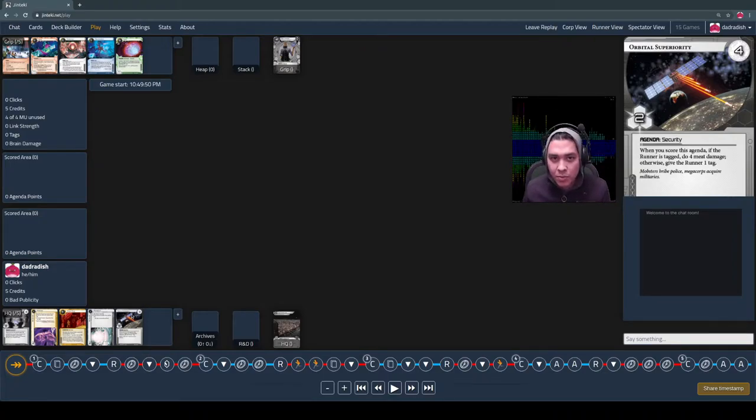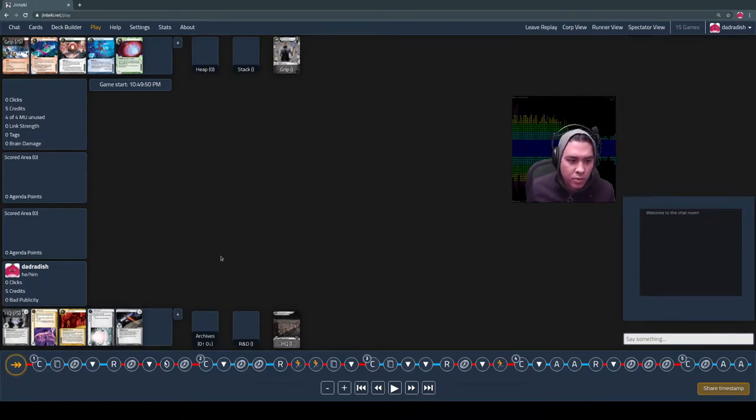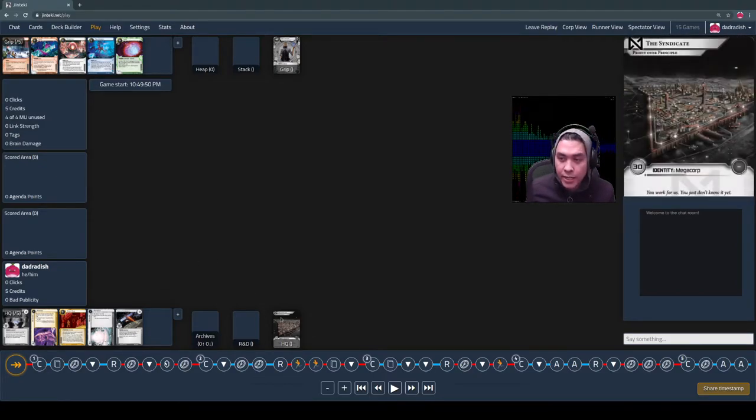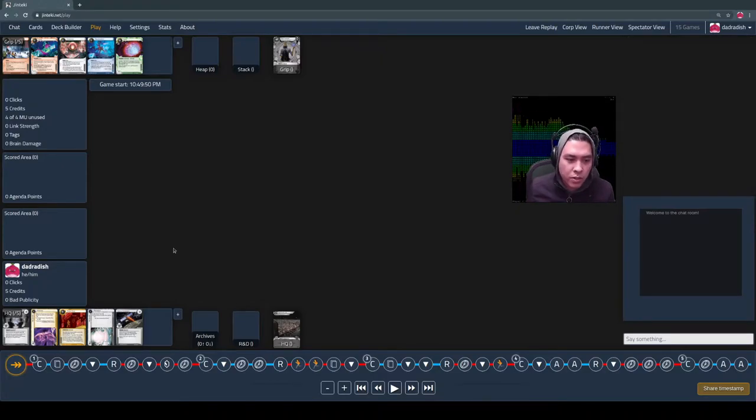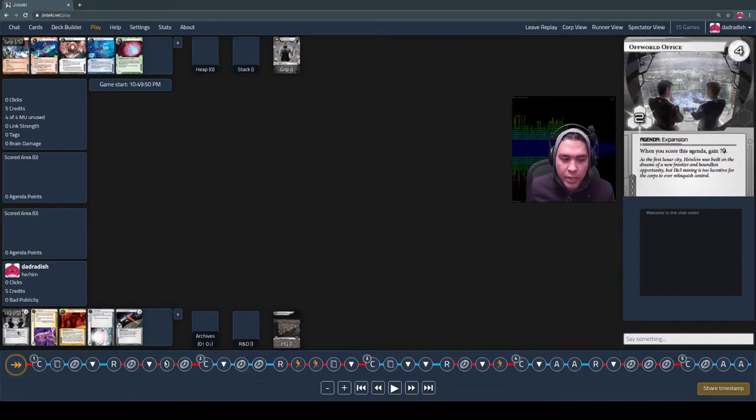In some ways it's nice if you can avoid having an agenda in hand, but maybe it's a little dangerous because your agenda density might be somewhere between 8 and 10 cards in a 40-card deck. These are 30-card decks if you play the starter format, but you add in 10 cards, making it a 40-card deck, which is closer to conventional. So in a 40-card deck, about 8 to 10 cards will be agendas.